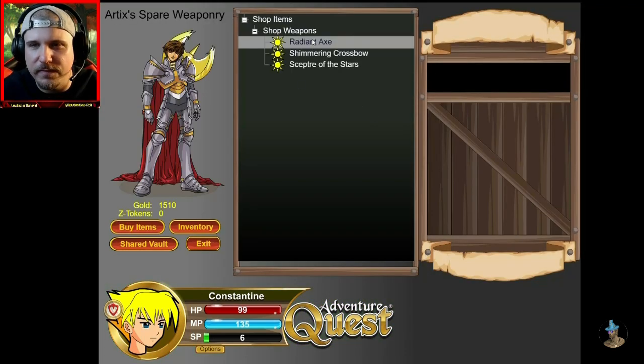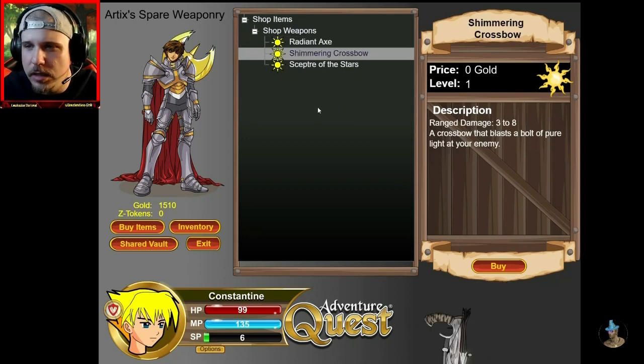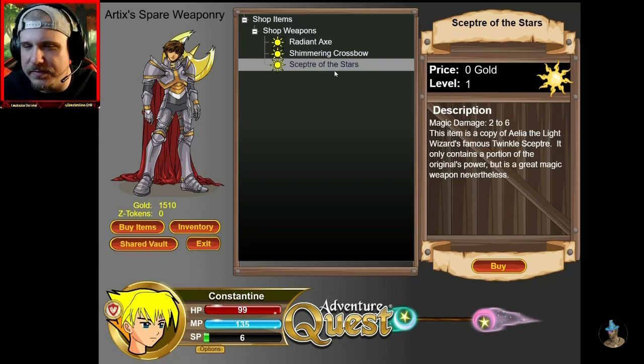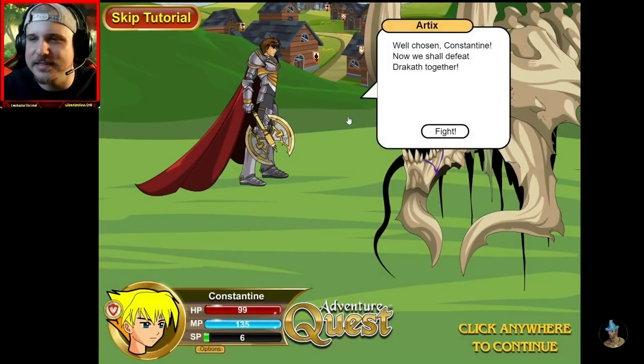So we have the Radiant Axe — melee damage 4 to 7. Shining with the power of light, this is a favorite weapon of Paladin Atrix Krieger. The Crossbow, which I'm pretty sure if you're a rogue... and then yeah, the Scepter of Stars. So we're going to pick the Radiant Axe, of course. Buy that for zero gold. Well chosen, Constantine. Now we shall defeat Draketh together.